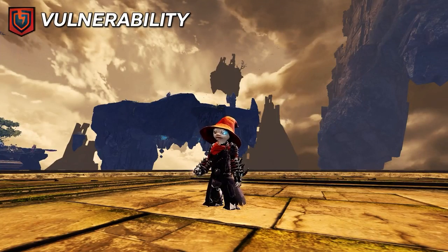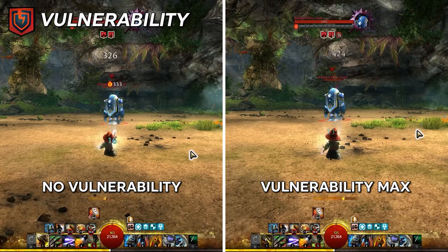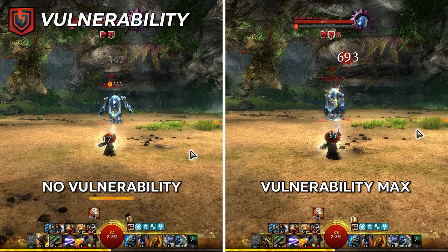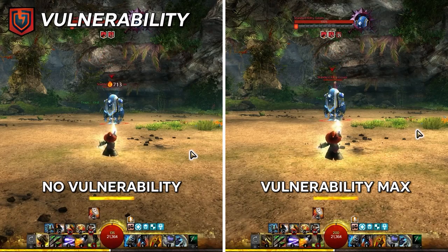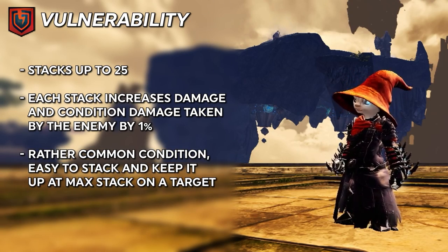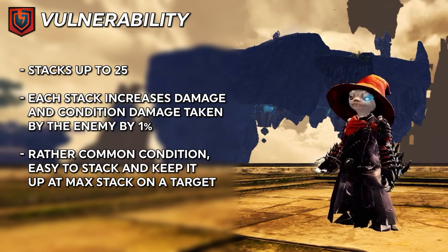Vulnerability stacks in intensity up to 25 times. Each stack increases the damage the target takes by 1%, and this works for both power and condition damage. Vulnerability is very important in PvE groups, but also very common — most groups of five will find they are keeping up max vulnerability on enemies without effort, due to so many classes having access to it.